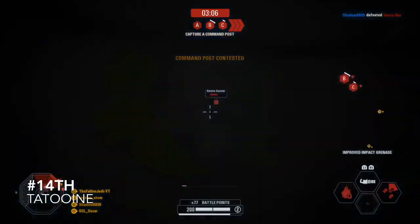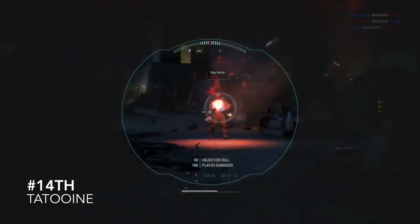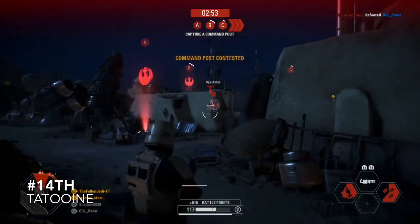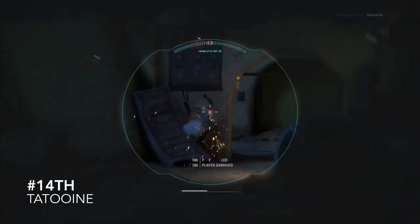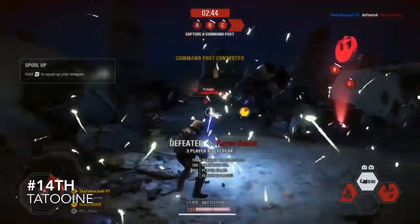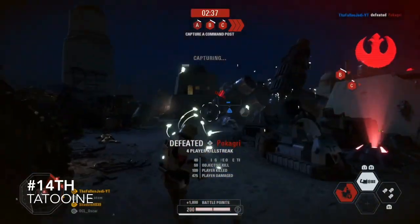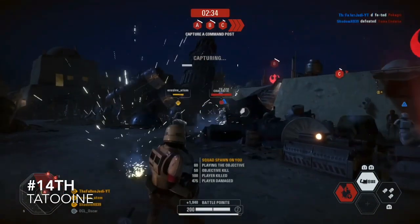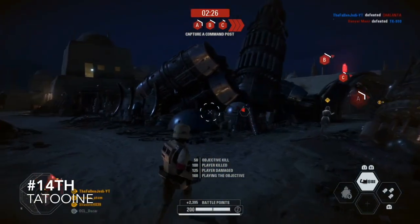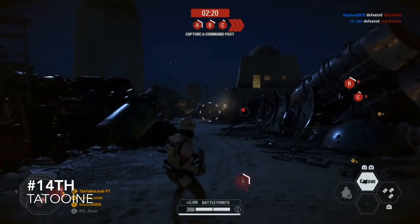Coming in at 14th is Tatooine. I really do like this map — I like the design of the Hutts, and it's one of my favourite original trilogy maps. The only thing I don't like is the last phase: there's too many things in the way and it's really hard to get kills because the Millennium Falcon is right in the middle and people can always hide. Another big issue is the AT-ST — this is one of the best maps to play as an AT-ST because you can just torch everyone. Also if you come across a good Boba Fett, good luck.